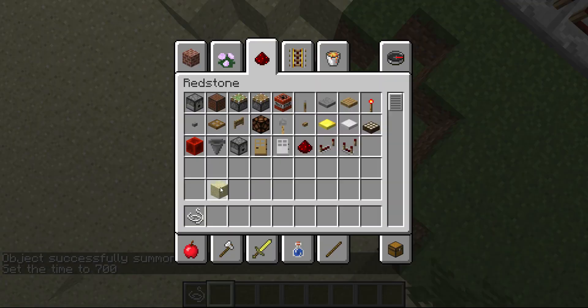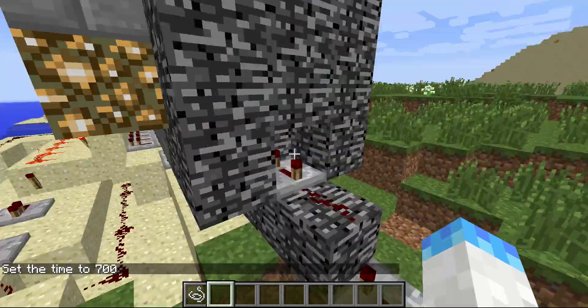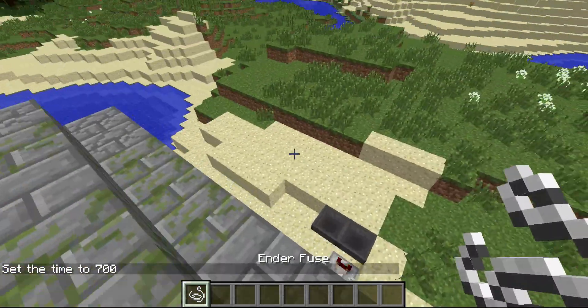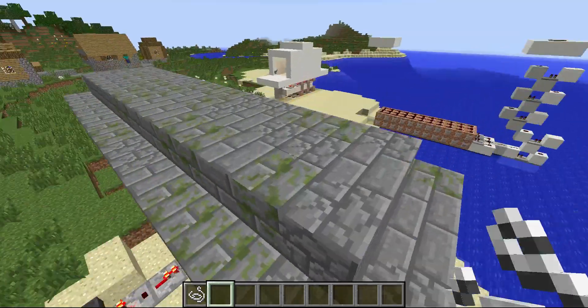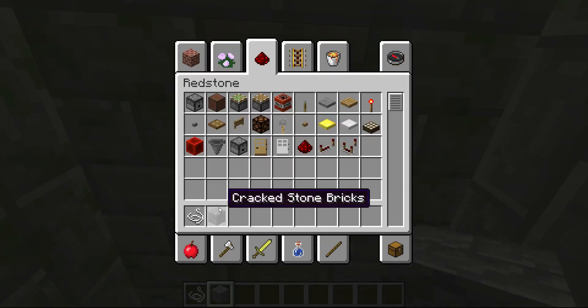So that's basically how that works. When this is activated, a few ticks later it will ignite the TNT. I have my ender fuse item here — I just renamed it to 'ender fuse', which I didn't need to, but yeah.